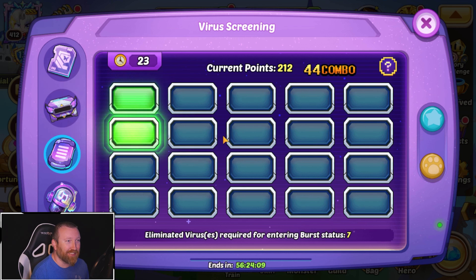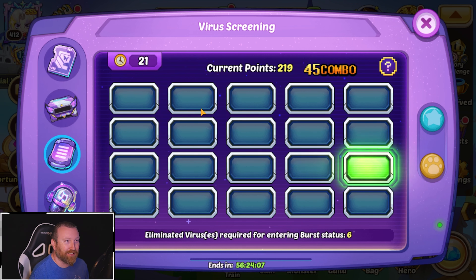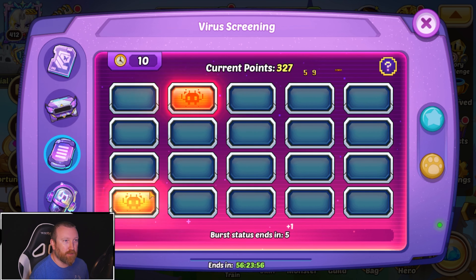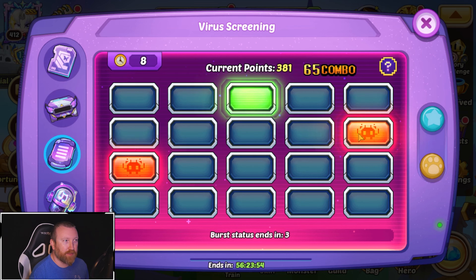I don't know if you guys have actually been trying this at all. I don't know if the rate at which you click — the response time — affects how fast the next one pops up. If it does, that would probably make sense. Oh lord, come on, can we do this? No green!